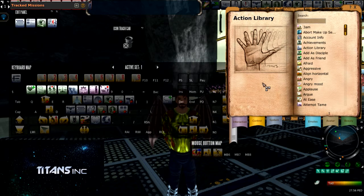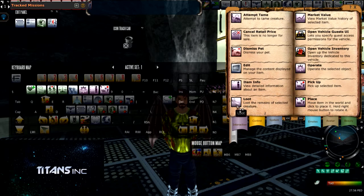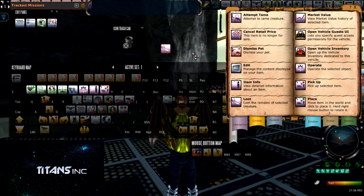The first out of the four that I am going to go over today is going to be Loot, and this is found on page 2. This Loot action allows you to collect anything from a creature that you have currently killed without using an auto loot pill.